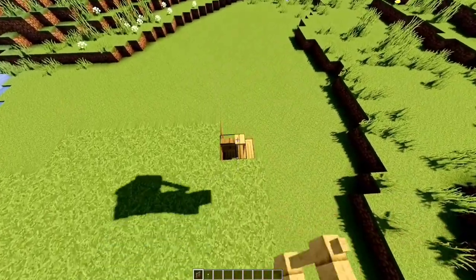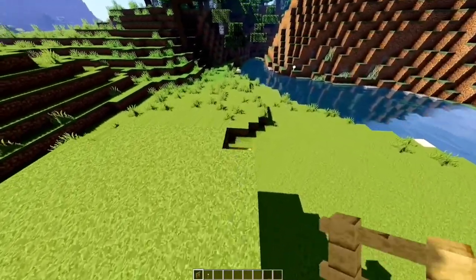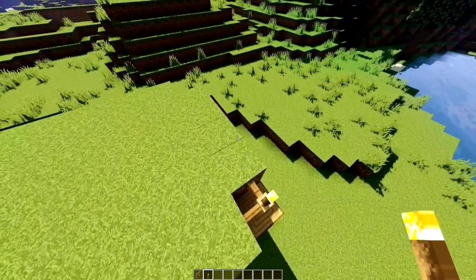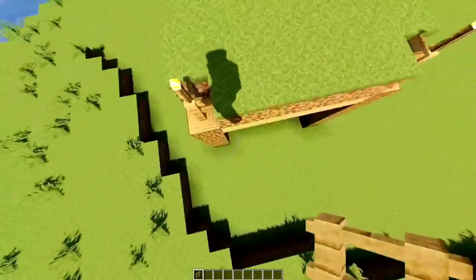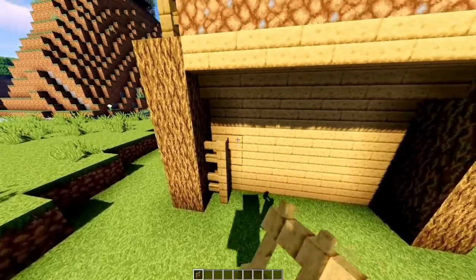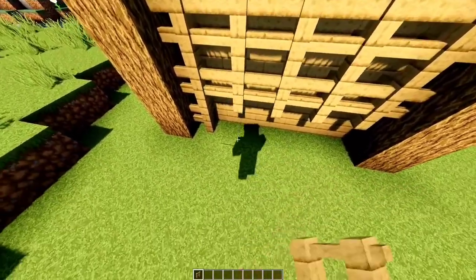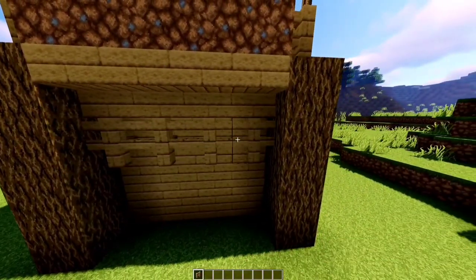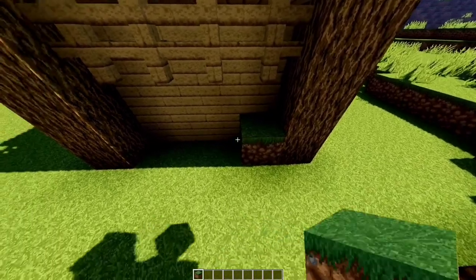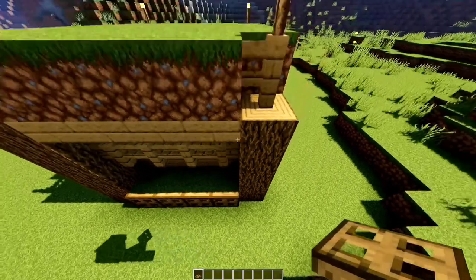Fences and torches on each corner. More fences on the left side and here on the top back. Grass blocks here. Trap doors around each grass block.